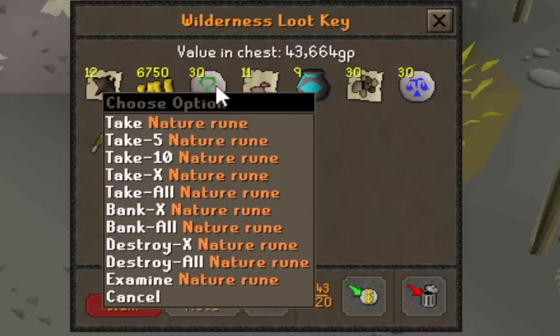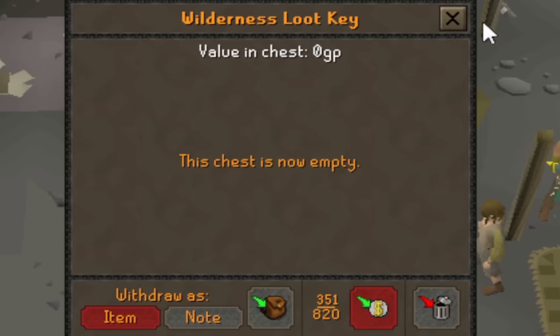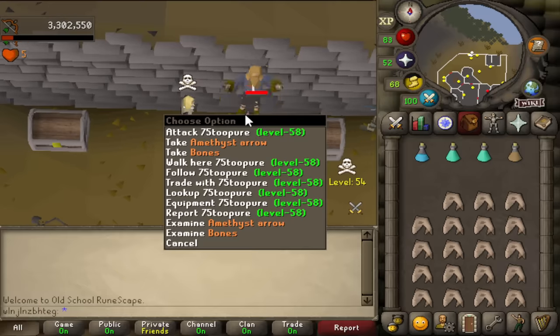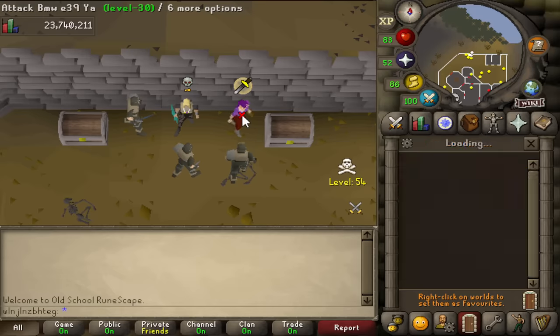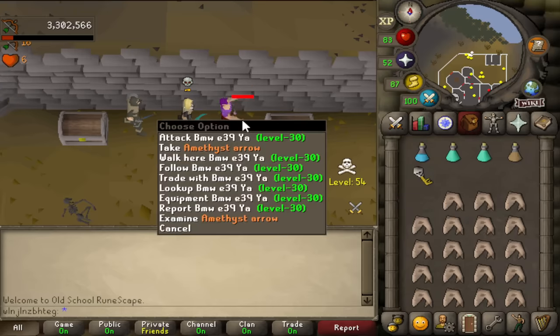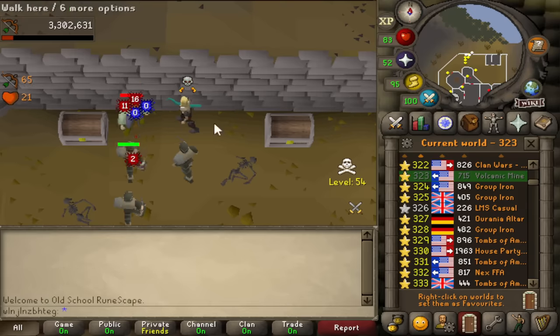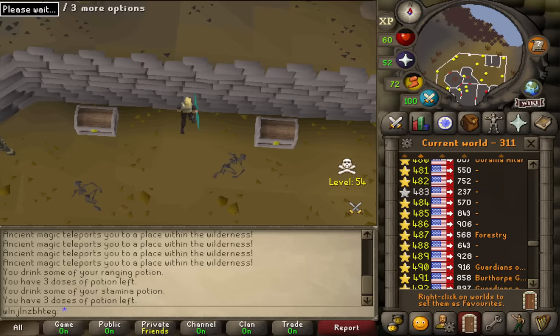Ghostface also sent me screenshots of his roughly 10 mil loot from killing these bots over the last couple days. It seems like either there are so many PKers that the bots never collect that much loot before being found, or the scripter has set the GP amount that triggers the bots to bank at like 100 or 150k — which seems pretty inefficient, but it does limit the GP PKers get from killing them, disincentivizing farming them repeatedly.